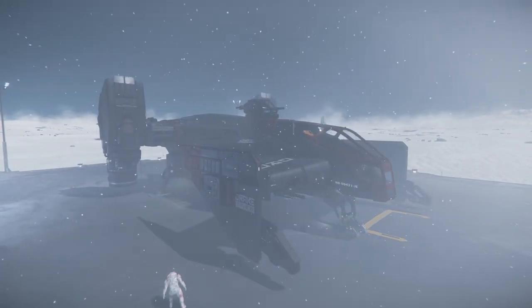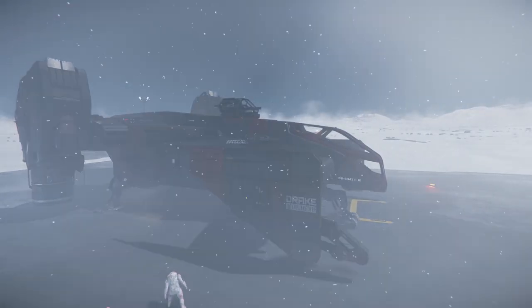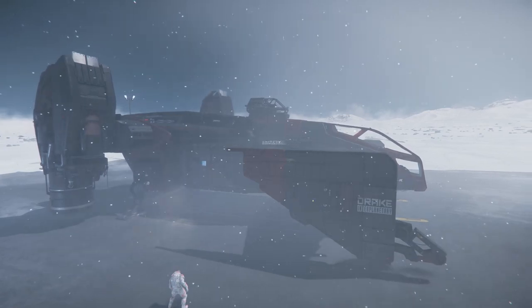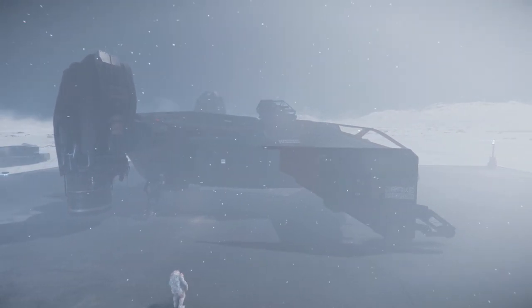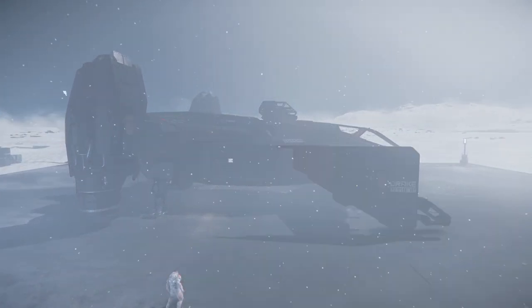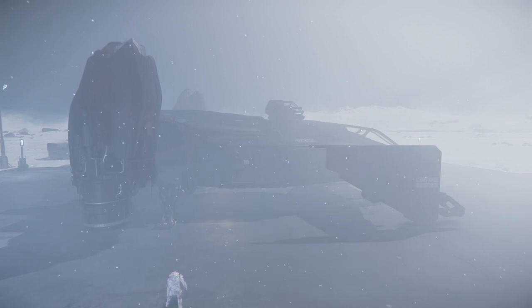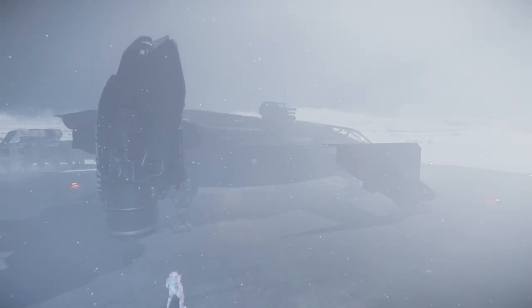I also want to be able to put vehicles inside my ships, because for bunkers and things like that I like the gameplay of landing a little bit out and driving your vehicle to the bunker safely, avoiding the turrets. I kind of like that little gameplay loop, so it needs to have a vehicle in it. It needs to be somewhat survivable — it can't be too brittle.